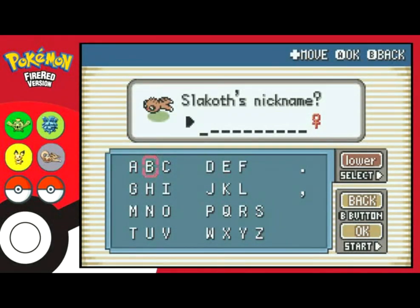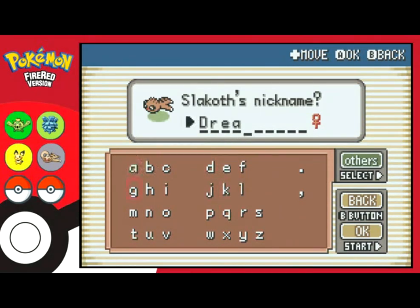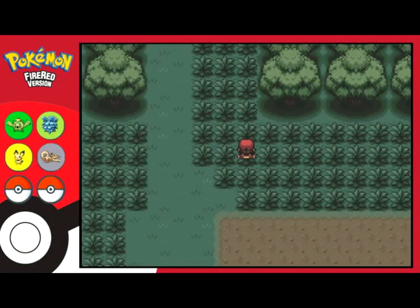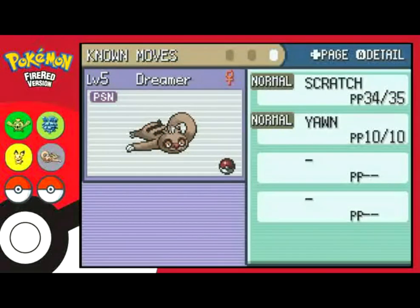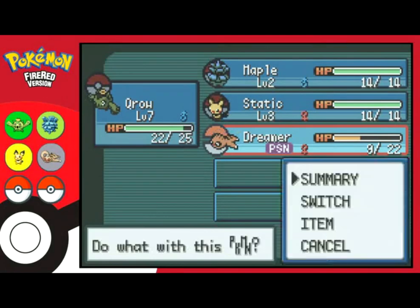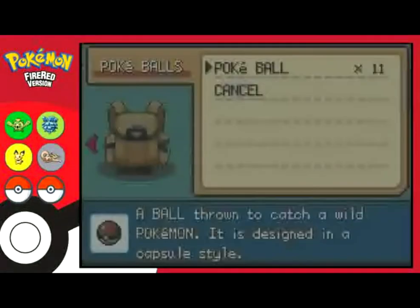You're still poisoned, right? I'll use the antidote — no Solar situation again, that was just depressing. Dreamer has low HP, truant ability, Scratch and Yawn. Yeah, that's just what I expect from a Slakoth. What level are you? Level 5. At least that's higher than Static and Maple. Let's heal up so I can train everyone and get Maple, Static, and Dreamer up to proper standards.